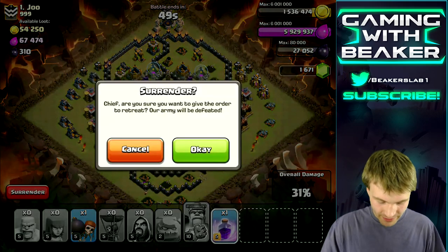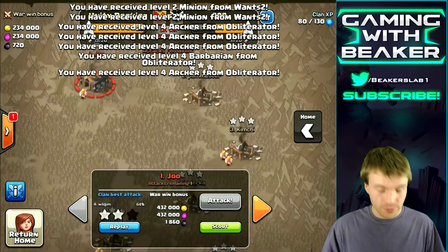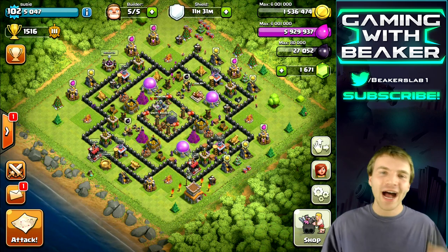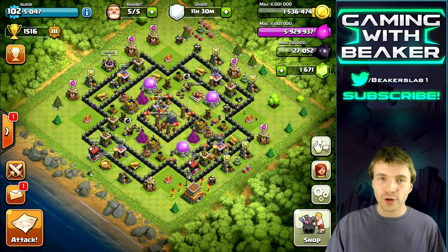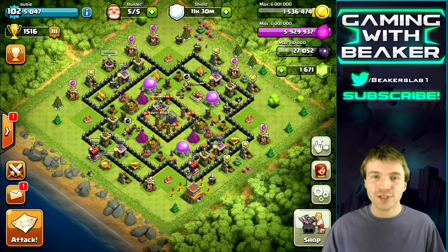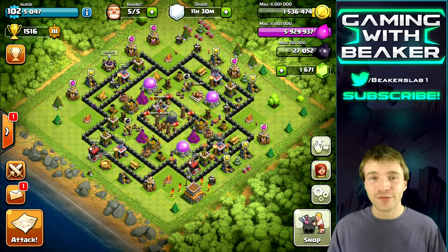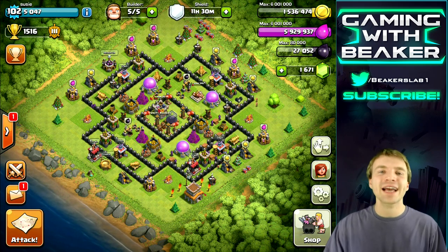Let me know if you think this is possible — taking on a TH9 with this army. There are my clan castle troops, but they wouldn't have made a big difference. You gotta try to know what you can do. The theory is right: go in with two golems and enough power. Maybe with a PEKKA we could have taken out both heroes more easily. The wizard towers were very deep in the base and just shredded our balloons. We'll think about how to improve this strategy. If you liked this video leave a like and comment, subscribe if you haven't already — I had a lot of fun today, see you next time!